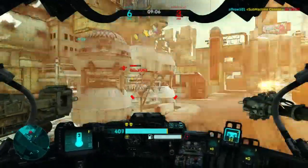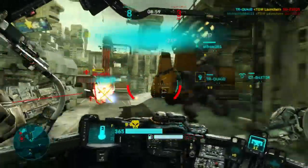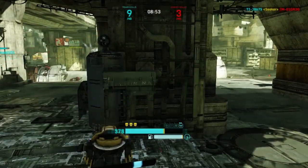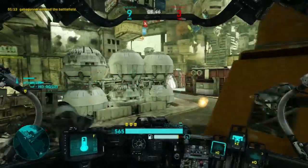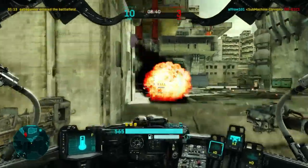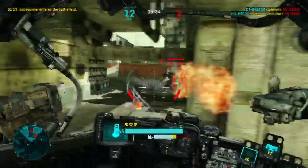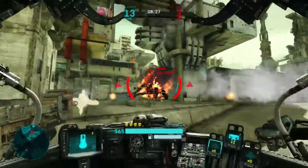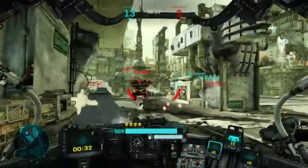Everything I say about the Assault directly applies to the CRT because they're essentially the same mech. The key differences are that the CRT has a little less armor and doesn't move as fast, but it has a bigger fuel tank. As I said in my beginner's video, you don't want to run out of fuel, so the CRT is less likely to do that. Also, the overheat recovery time on the CRT is 4 seconds versus 5.75 seconds on the Assault, so it's a lot less punishing if you overheat.